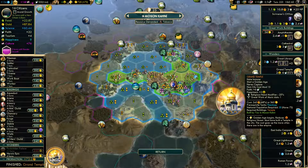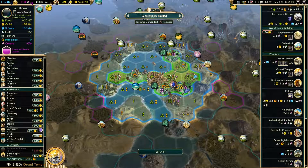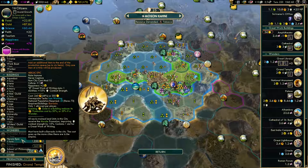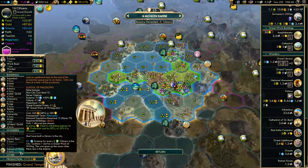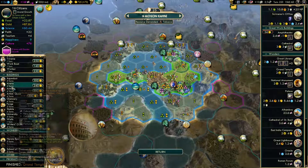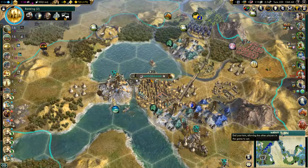Grand Temple has been completed. It gives me six faith, two happiness, religious needs modifier minus 25, a great work of music slot, and extends my Golden Age. Reduces religious unrest — must be built in a temple in the city, and cost goes up the more cities there are in the Empire.